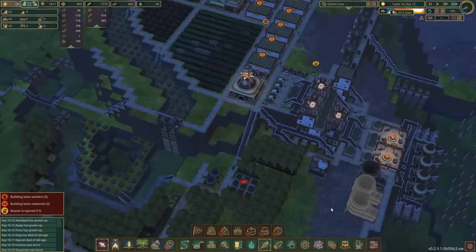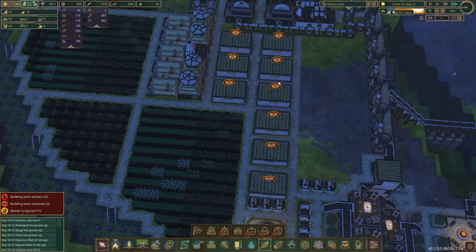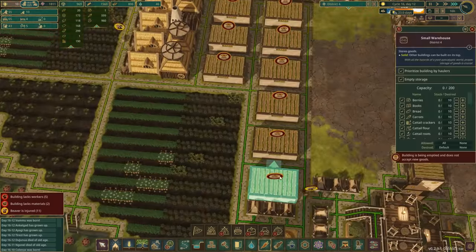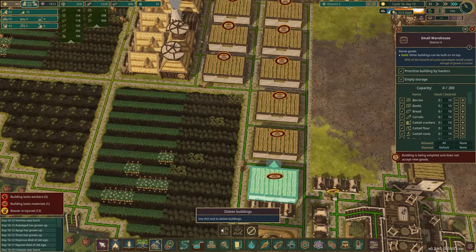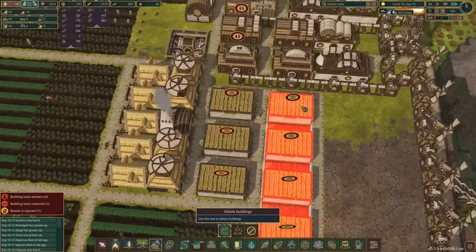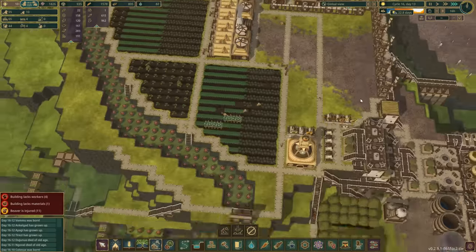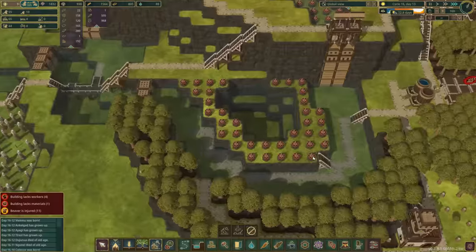I've emptied all of these. Our storage is at about two and a half thousand to four thousand, so we've got a decent amount of room. Let's rip out these old storage units - yes please, all of those out - and look at all the space we've got back. Let's blow some stuff up, shall we?